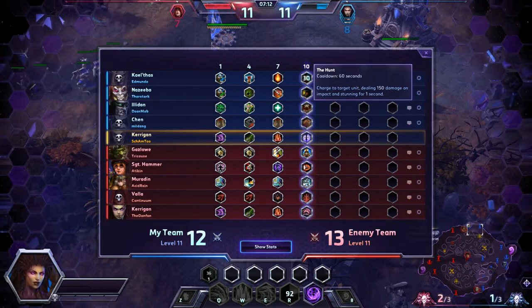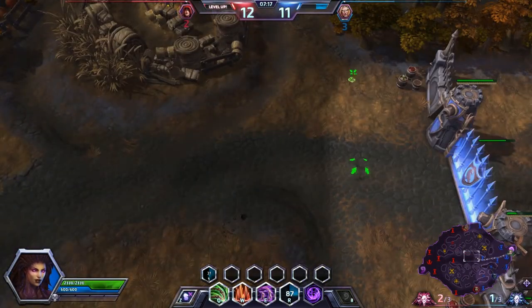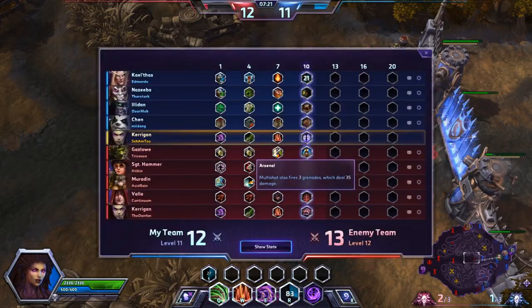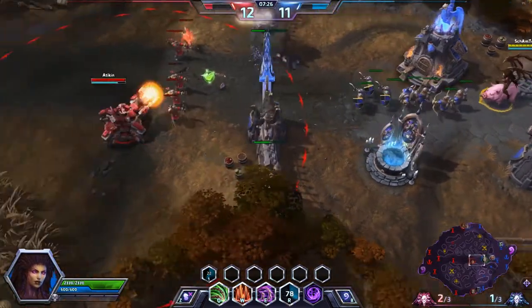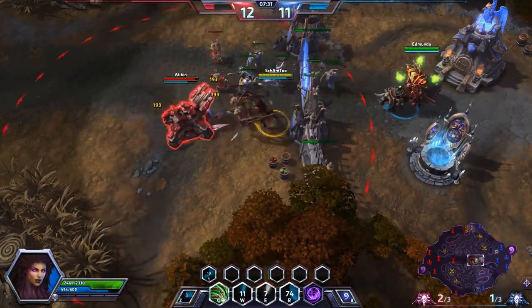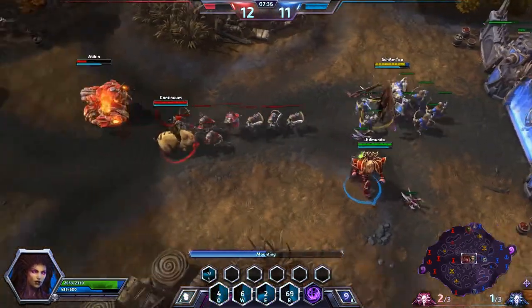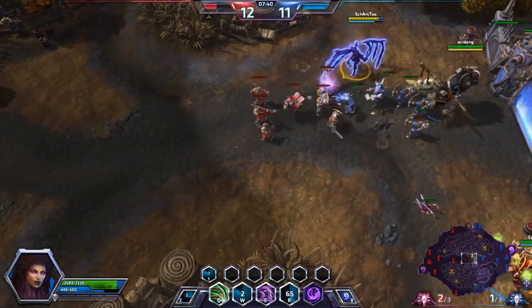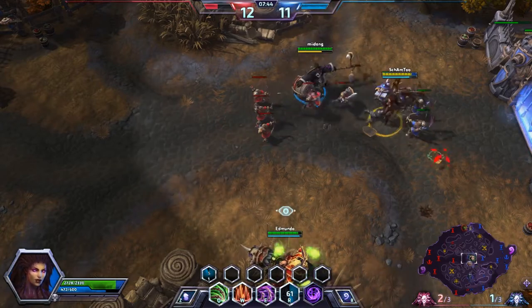Looks like a Hunt is coming in from our Illidan — that's going to be interesting. A little bit more single target damage we would have had. The cool thing is you might use Concussive Blast, but if you just slowly go in there rather than leaping in, it's kind of unexpected. Nobody really sees that coming. And that's actually why I was able to do so much damage there.